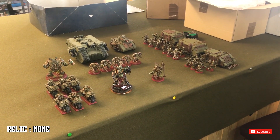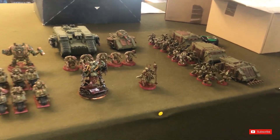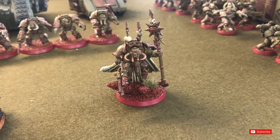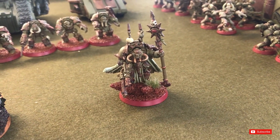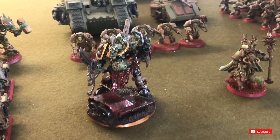We have a battalion with two HQs. First is a Sorcerer in Terminator armour with a force stave and a combi-melter. The other HQ choice is a Daemon Prince, who will be my warlord today.